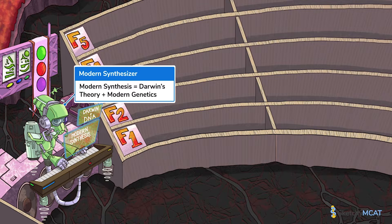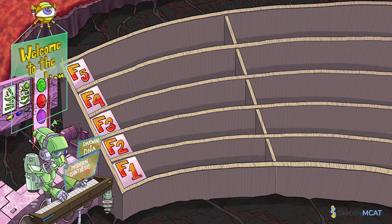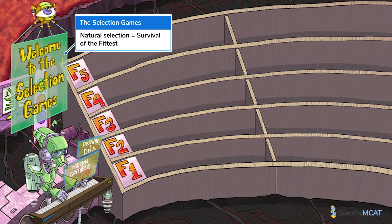Here at the selection games, they're so excited about the modern synthesis it's got its own theme song, played by this robo-modern synthesizer. Looks like the crowd is going to be pumped! Natural selection is also called survival of the fittest, because Darwin's basic premise was that individuals who are most fit are the ones who survive to have the most offspring.